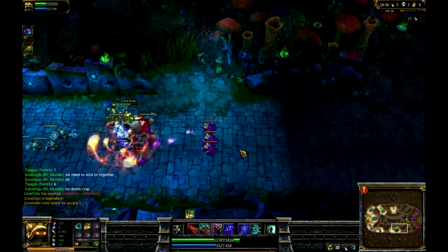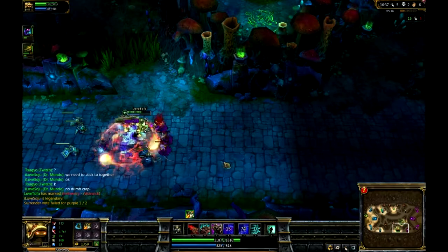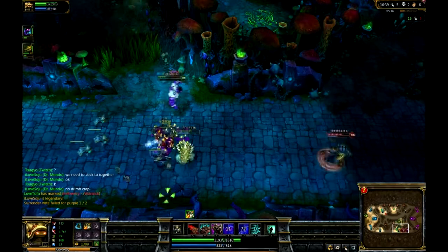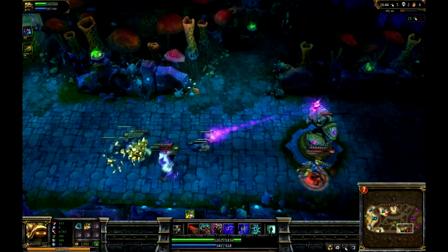That is why the taunt is very good. You guys want to use taunt whenever you are under the tower or whenever your opponents are next to your creeps. When you have a lot of creeps, you definitely want to use that taunt — it's just going to pull that aggro on them.